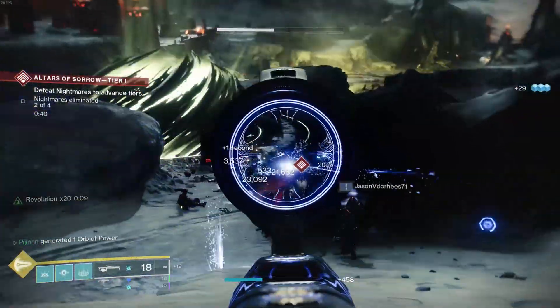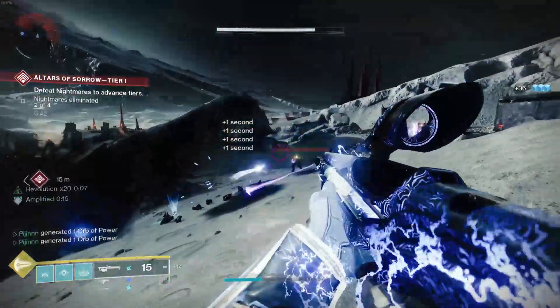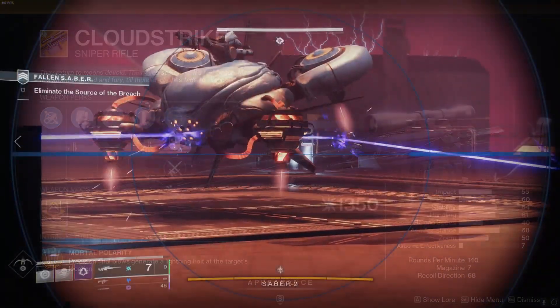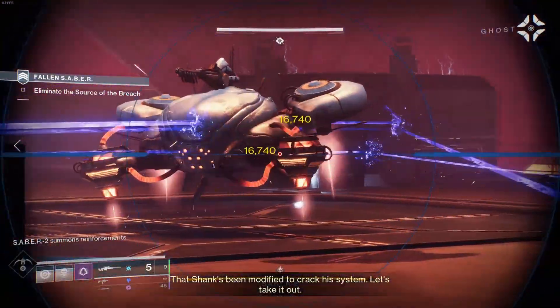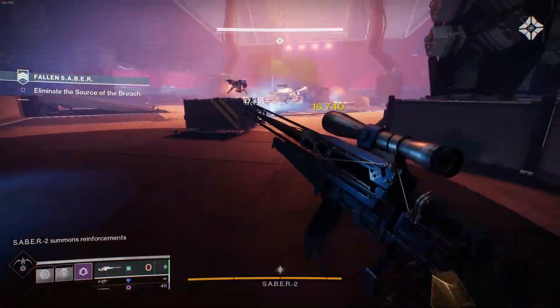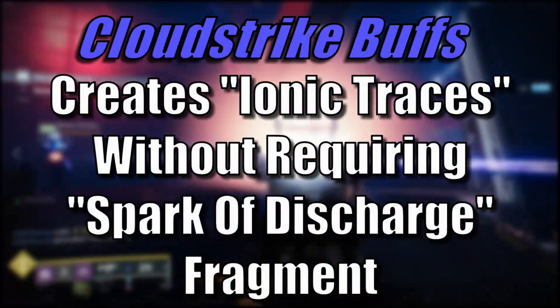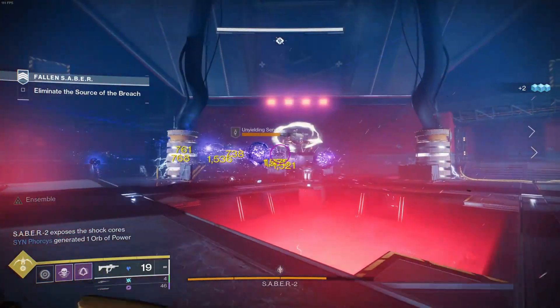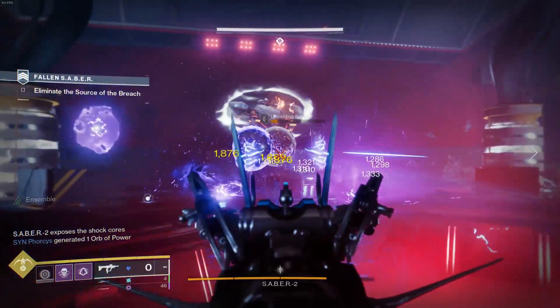This would allow you to apply Jolt to certain enemies before swapping to the Arc Seeker mode. Cloud Strike is the rapid fire Arc sniper rifle. Multiple precision hits create a large thunderstorm at the target's location for insane damage and add clear. I think in addition to this, Cloud Strike should have a chance to create ionic traces without needing the Spark of Discharge fragment in use, meaning targets killed by the Arc thunderstorm can produce ionic traces.